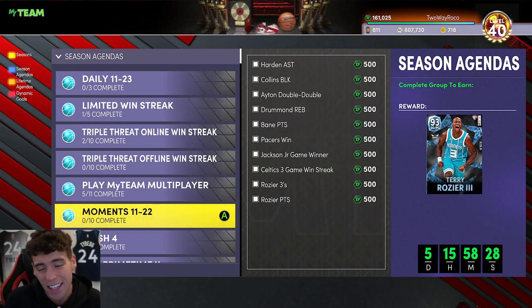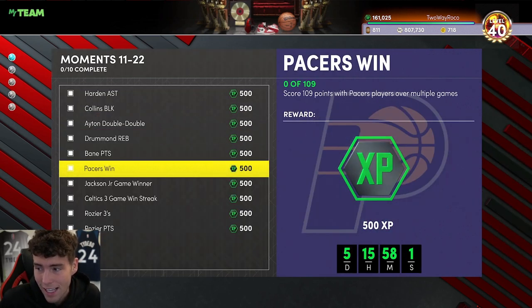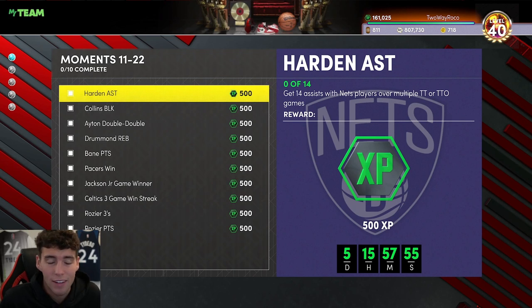It's your boy, back here with another video. Today we're going to be talking about how to get Scary Terry quickly in NBA 2K22 MyTeam. If you're watching this you're probably interested in Terry Rozier — we're going to cover his stats and badges later in the video, but first we'll talk about how long it takes to get through all these challenges and the best way to go about it. If you're new, please consider subscribing — we're on the road to 80,000 subscribers.